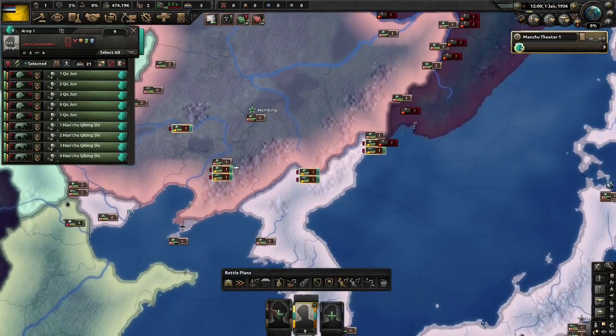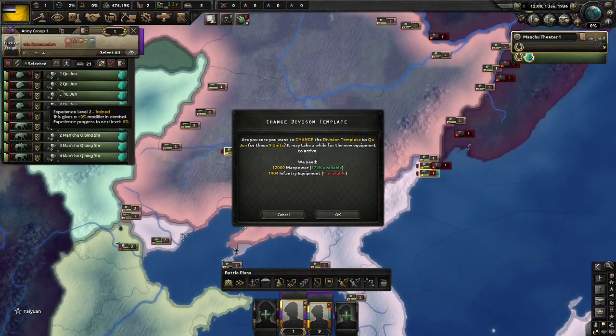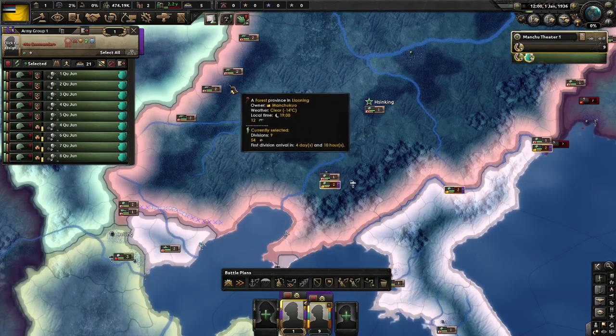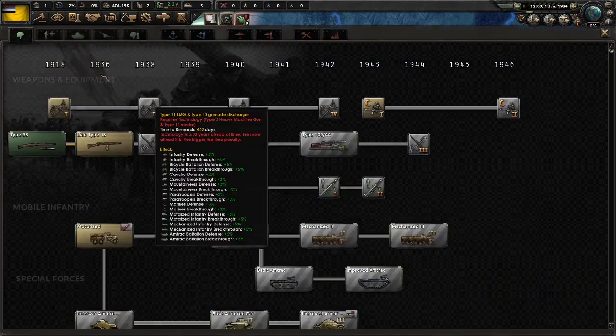Manchukuo has a very small army to start of just 9 divisions, so we'll change them all over to this reserve template, which is actually our largest template, and place them around Easter Bay here. May as well exercise them so they're at least level 2. Manchukuo also only has 2 research slots to start, so we really do need to focus on what we get.